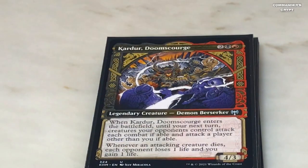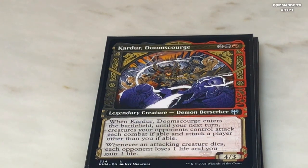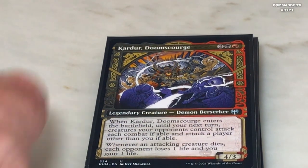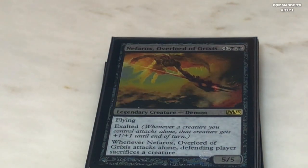Kardur Doomscourge — one rat, red, one black, two colorless. You get to goad creatures, and if you keep ETB-ing this guy with Ilharg you'll just keep goading creatures so everybody attacks each other and not you. With Isshin, the last ability says whenever an attacking creature dies each opponent loses one life and you gain one life — that's doubled with Isshin's ability, so they'll be losing two and you'll be gaining two. This is a very cheap card.